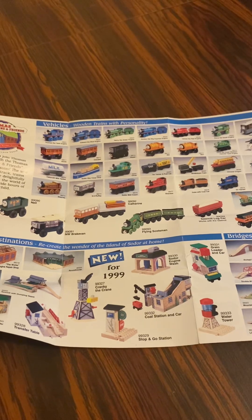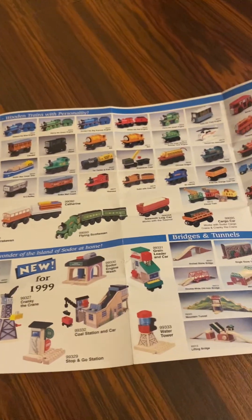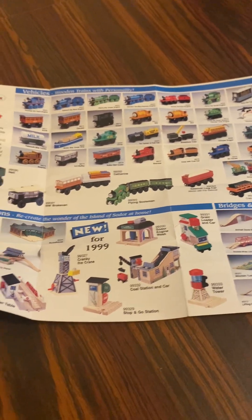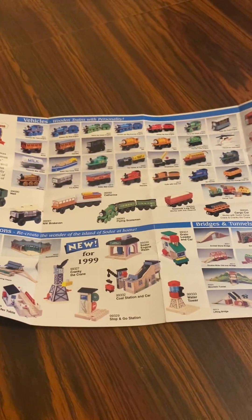New for 1999: here's Cranky the Crane, Transport Table, Sodor Engine Wash, a great water grain car, the coal station, two red coal cars, stop and coal station, and a water tower. Used to be like that — new for 1999 from my yearbook.